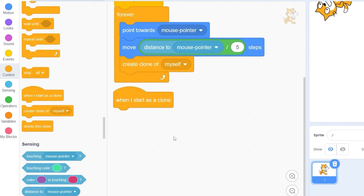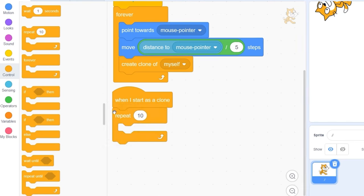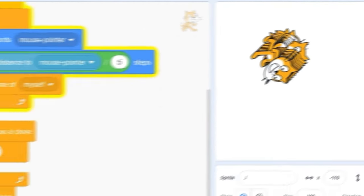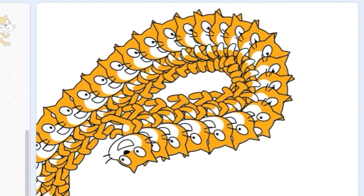To stop this, we need to delete the clones before there are too many of them. Let's drag out 'when I start as a clone.' Let's go to Control and drag out 'repeat 10,' then delete the clone afterwards. That means there should be 10 clones on the screen at the same time. If we wanted more clones, we would change this to 50.